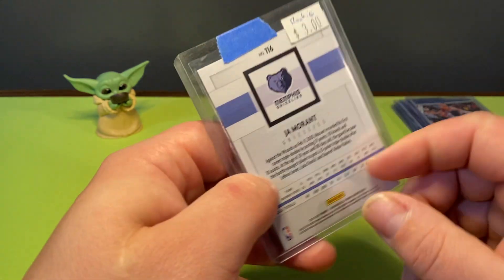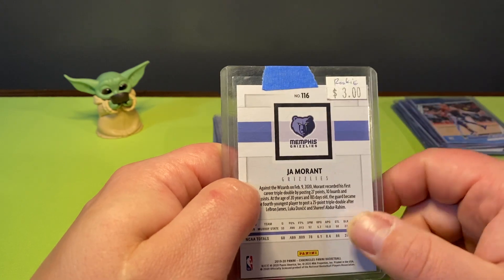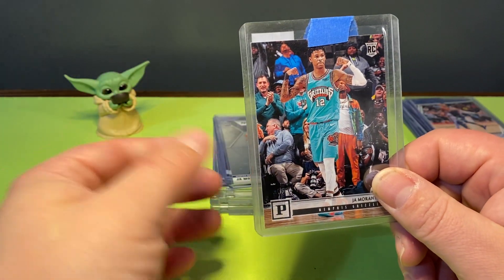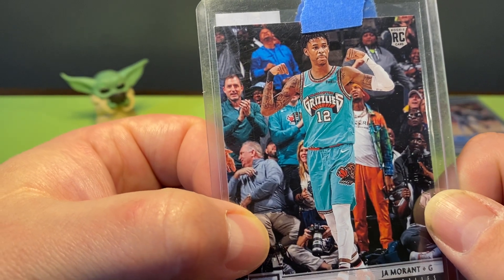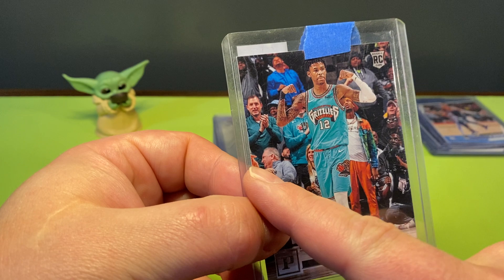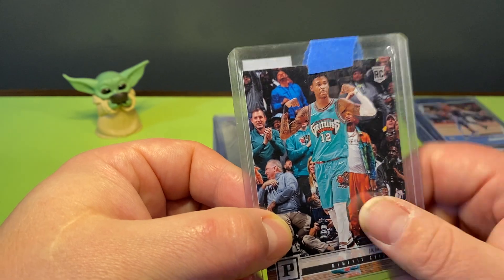Another one I got out of Chronicles - apparently I bought this one, I didn't pull it, so I need to change that. I've been trying to buy the cheap ones just for the PC. These aren't going anywhere. Love the old Vancouver Grizzlies throwback uniform. He's talking to somebody, they're looking up - this dude's clapping, everybody else looking up, who knows - but love the card.